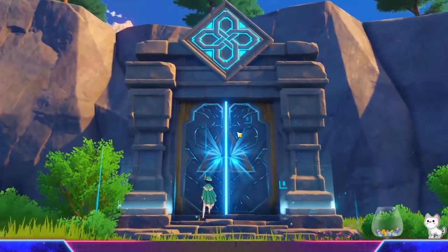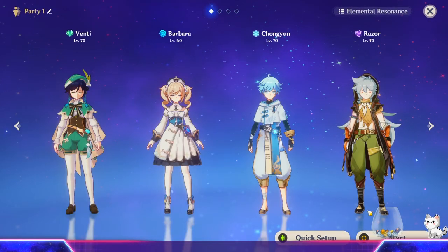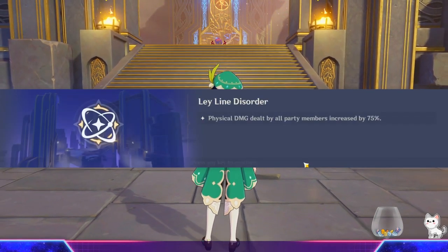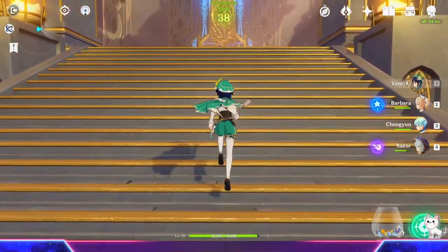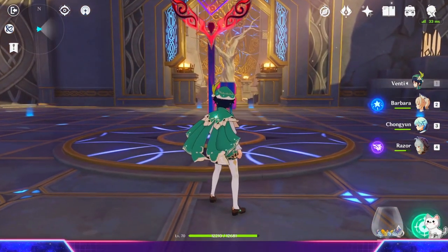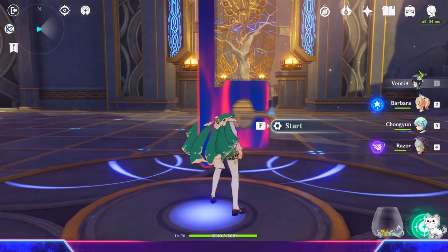I'm just going to go back into this domain and try to replicate it again. Basically, Venti has naturally high energy recharge rate anyway, and I haven't focused on energy recharge on him, or Chongyun, or Barbara — because the way I play with my loadout characters, I like to switch super often and I just find them having their ultimates back quickly anyway. So I don't really stack into recharge all that much, but with this combination I'm going to show you now...